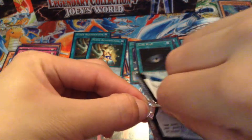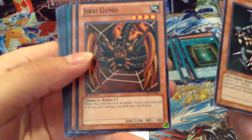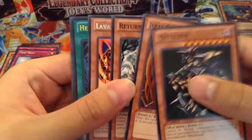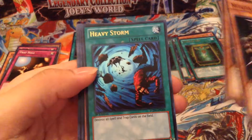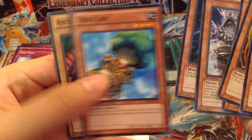Next pack: Meta Zoa — pretty cool. Geri Gumo, the first 2200 Level 4, from Metal Raiders. Return Zombie, Lava Golem Rare — cool. Heavy Storm Ultra, Sylvia, Warlord of Dark World, Harpy Lady 1, and Viper Jar. I don't remember that card.